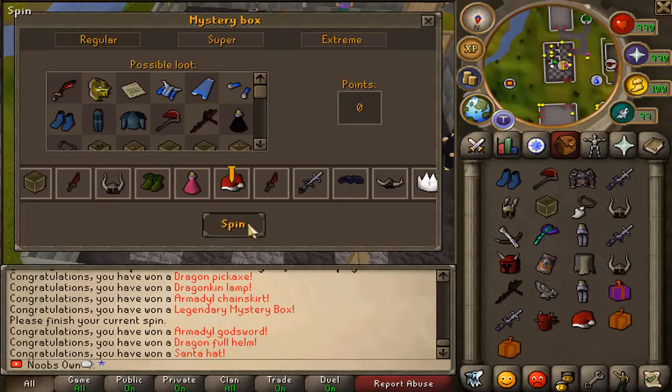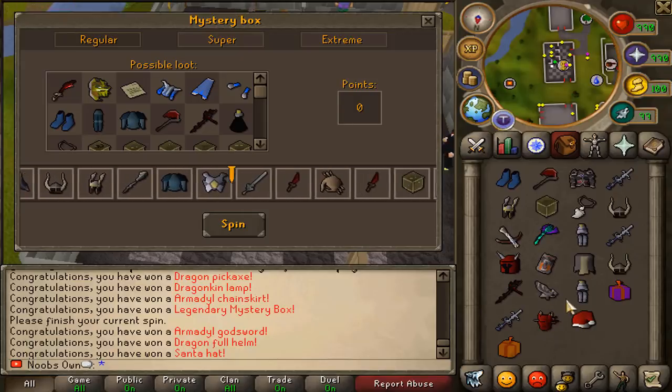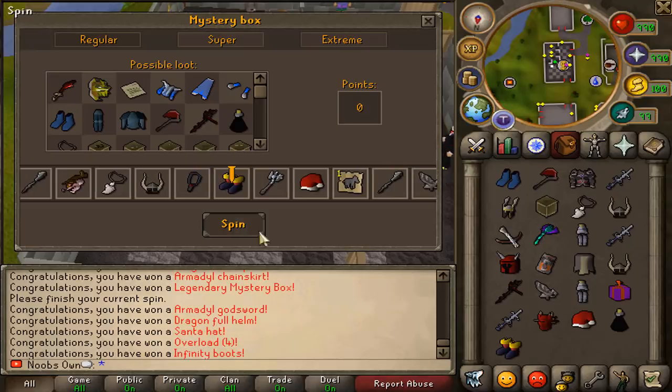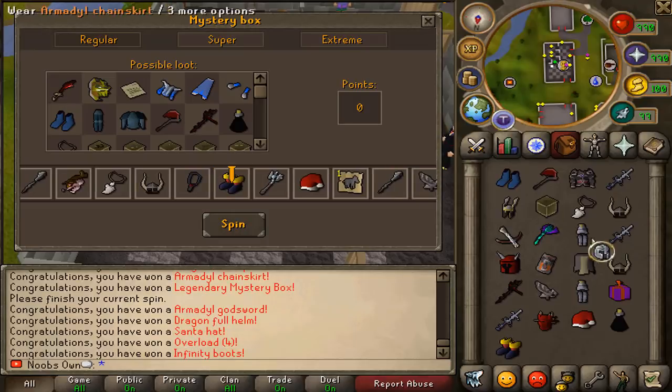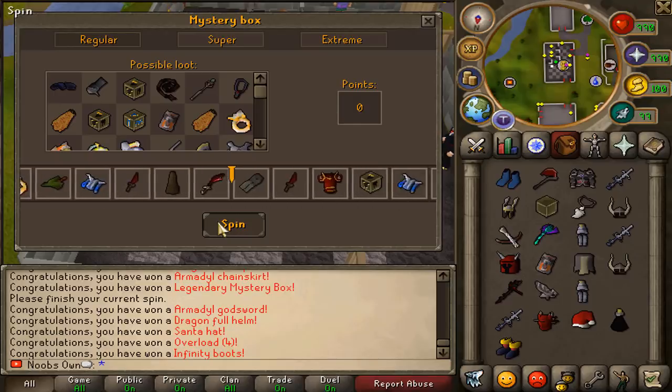No way, we got the Santa hat! Damn, this is like the most insane inventory you can probably get. That will conclude the first inventory. Let's open up this legendary mystery box though before we bank all this stuff and see if we can get something from this real quick.